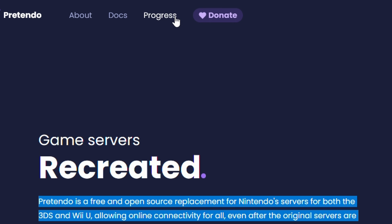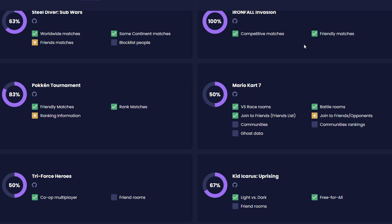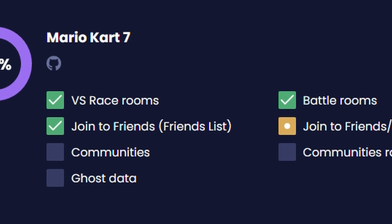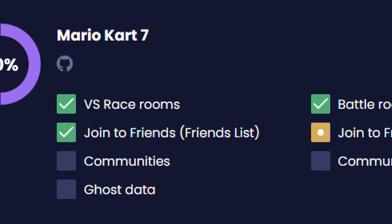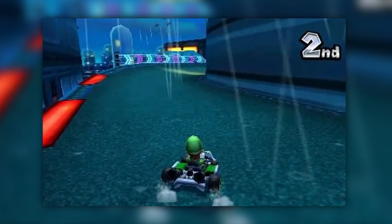The website shows the progress they've made and the games that are currently supported. In the progress tab, it also shows the percentage completed for each game. For example, Mario Kart 7 has online and the ability to join your friends from your friends list, but it's still missing ghost data and communities. But the main important aspect — the online racing — is here. In fact, I tried racing online and found some matches.